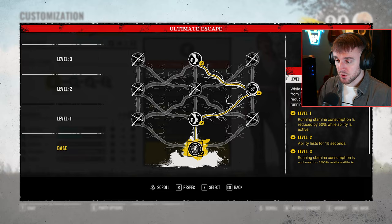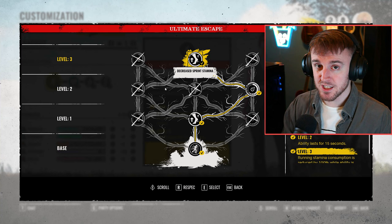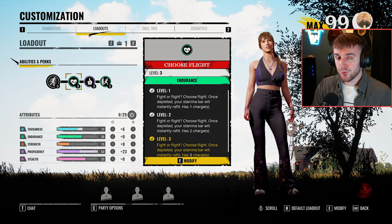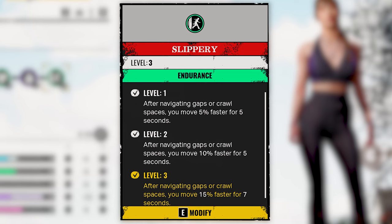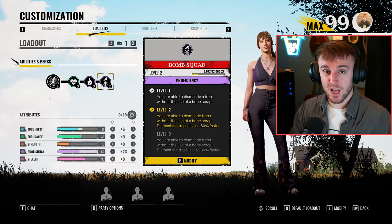For my abilities, I am using Decreased Sprint Stamina, Increased Duration, and Decreased Sprint Stamina once again. These two abilities do not stack, and the developers intended it to be this way, because Decreased Sprint Stamina at level 3 is very powerful. So the only way to obtain it is to waste your level 1 slot. For my perks, I am using Choose Flight for the increased sprint stamina, Highly Skilled for the flat increase to my proficiency attribute, and Slippery so that I gain a haste movement speed increase whenever I traverse through a crawl gap. You can interchange Slippery with Bomb Squad should you encounter a Hitchhiker on the family team - it just helps as you're able to dismantle his traps with relative ease.